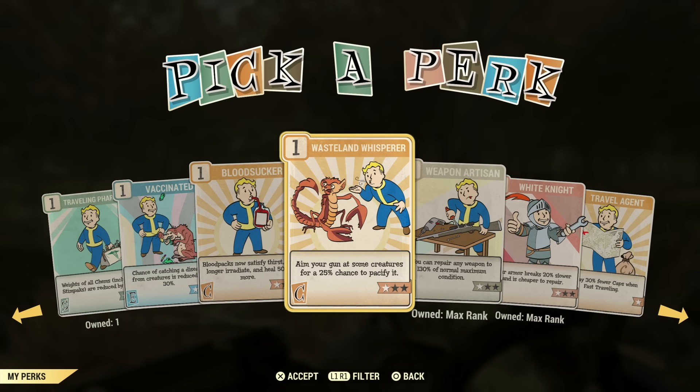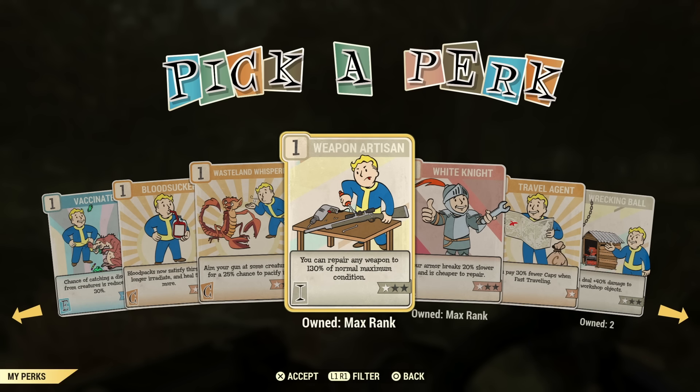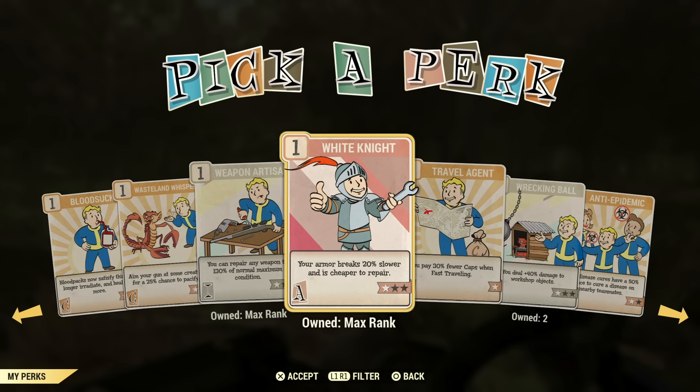Maybe you want to pacify an enemy to have at your camp — which you can do — so this perk would be useful for you in that case. I wouldn't have it on all the time though. Weapon Artisan is definitely a must-have perk for all builds — unless you're a melee build, but actually this works for melee weapons too. When repairing your weapons, this will bring it to 200% rather than 100% when fully leveled up. Definitely want to have it in your back pocket and throw it on when repairing weapons.